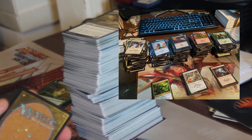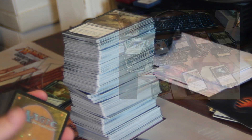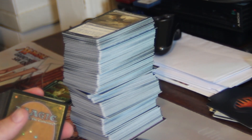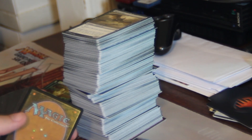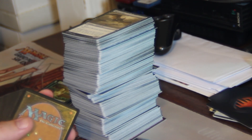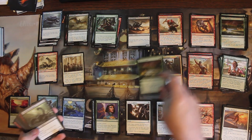My old process involved sorting everything by color first — white, blue, black, red, green, gold, and other multicolored, artifact, and land. This kept everything in line with the card numbering system that Wizards of the Coast uses. Then I would alphabetize within each color grouping and list each grouping before moving on to the next, so I'd alphabetize and list all the white cards first, then the blue cards, and so on.